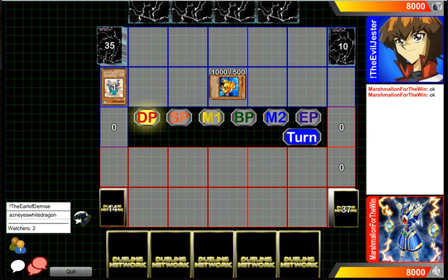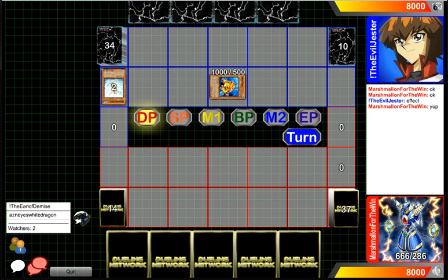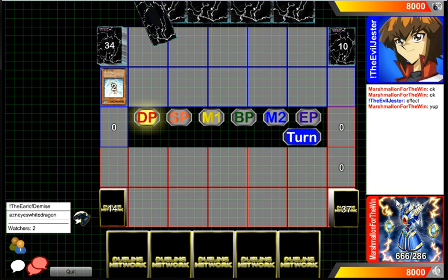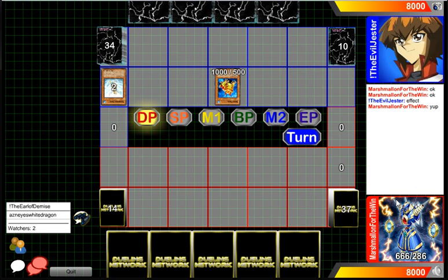Hey, what's going on guys? We're gonna be casting this game between the Evil Jester here at 1031 in the blue versus Marshmallon for the win in the red at 666. Our player in the red did PM me — he wants to show off his deck, which is a deck I have not casted before. It is a Uriah deck — Uriah the Lord of Searing Flames. He's gonna normal summon and special summon the Saltfrog first.